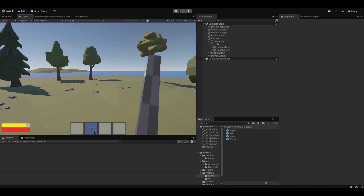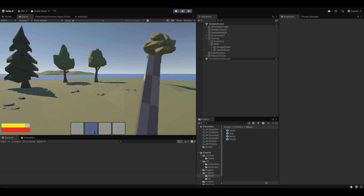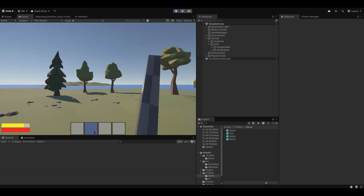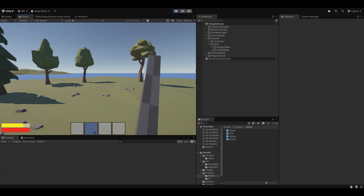I used the Synty asset similar to the last one, which is the Synty Polygon starter pack that is free on the Unity asset store, and I can greatly recommend that. I hope you're going to enjoy the series — let me know in the comments what else you'd also like to see.